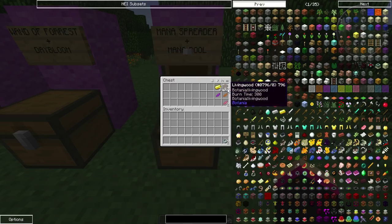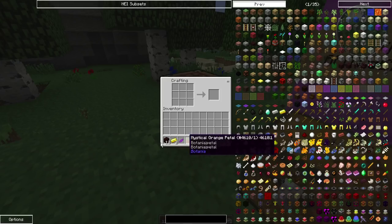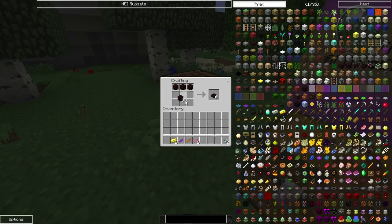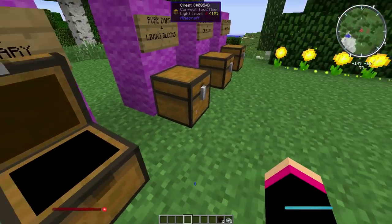Before we can do that, we need to make the mana spreader. I suggest making two of these. The recipe is six living wood - like that and like that - and there we go, mana spreader.